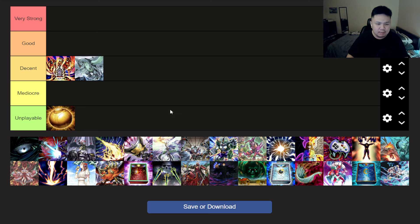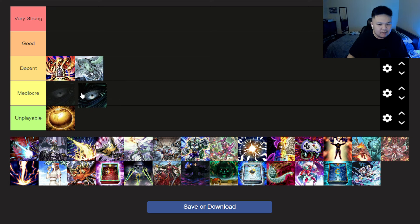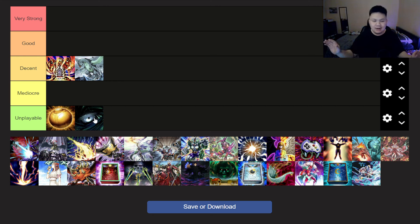Sphere Mode — unplayable. Nothing makes three monsters, guys. And before someone in the comments says 'but my locals has an FTK deck' — okay, well then you can play Sphere Mode. Next up, Dark Hole. I'm pretty sure this card's unplayable because Fire King cards have effects when destroyed, and this card destroys. I haven't tested Dark Hole, but I would assume it's not that great.